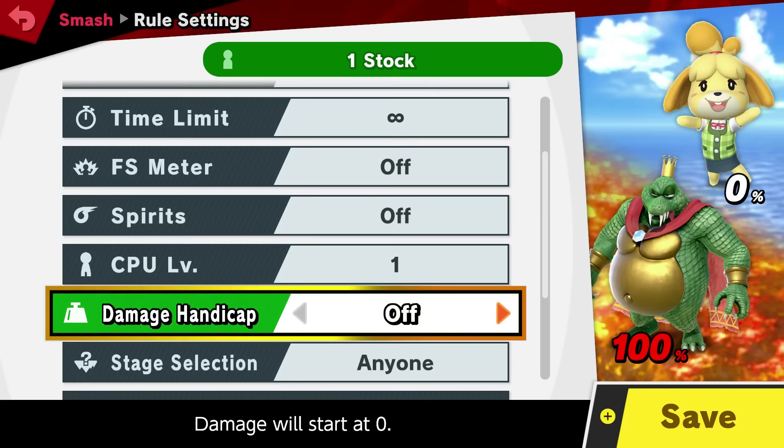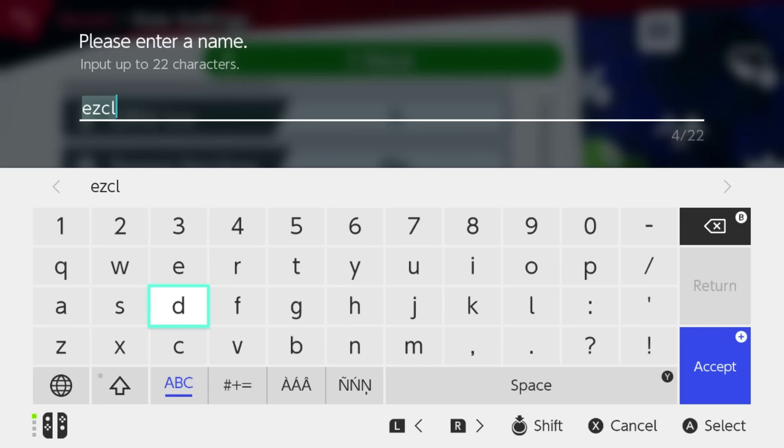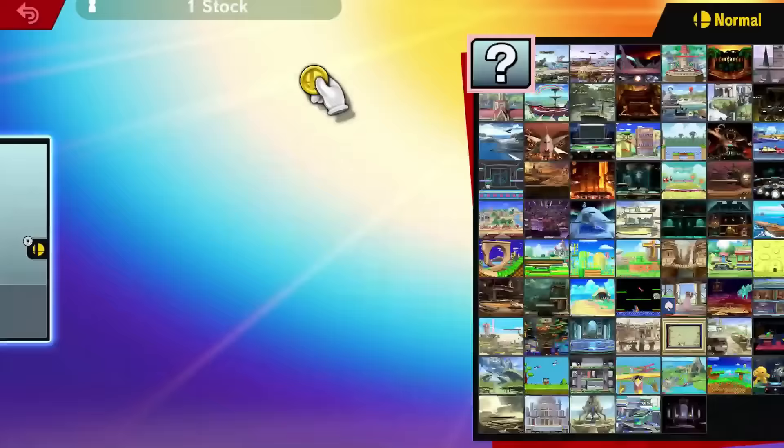Make sure you set these rules up because they're really important. The others don't really matter. Once you have the rules all set up, make sure you save them — you can name it whatever you want. Once you have the rules saved, pick the stage that you want to play in. It could be random, it could be any stage — it doesn't really matter.